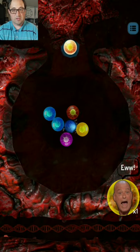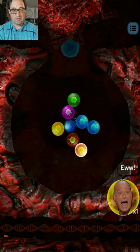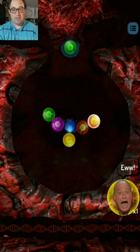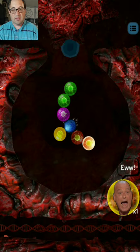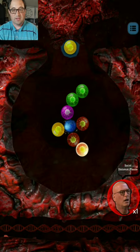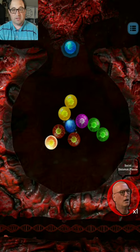Those shielded ones are protected, and you have to either hit them twice or make them reach the end. So when they match up, it'll disappear at the end.